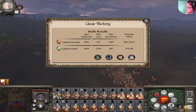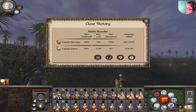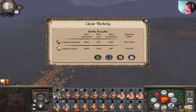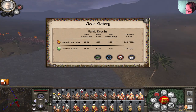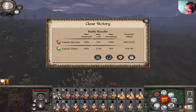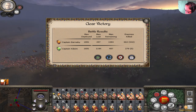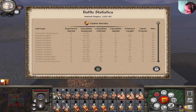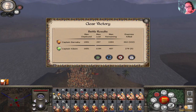Captain Barnaby got 662 kills and 132 prisoners — a clear victory because the cavalry really helped us win. Captain Cassim got 279 kills. Here are the battle statistics. That's it for today, folks — I hope you enjoyed this video. Don't forget to like, share, and subscribe, and I'll see you next time on the battlefield.